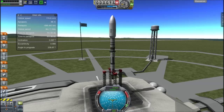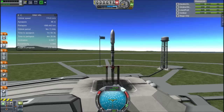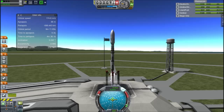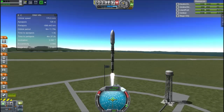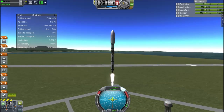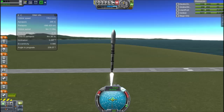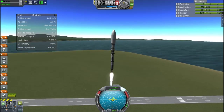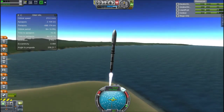Hey guys, this is KSP with Tape, and today you join me for episode 3 of Solar Civilization. Our first mission today is sending our first probe into space. This is going to go to space with the materials bay, because we can finally test out the materials bay.